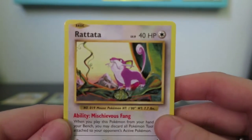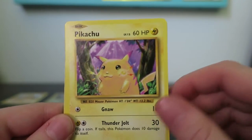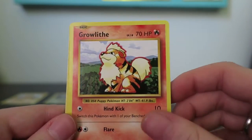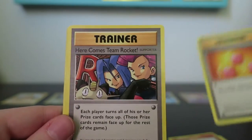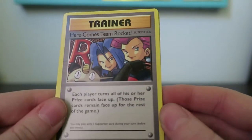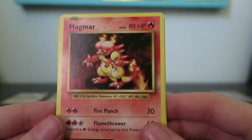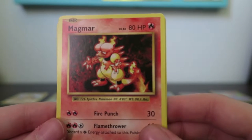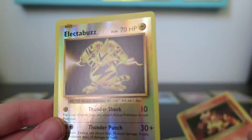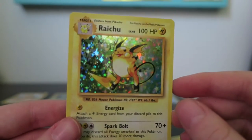We start off with a Rattata, Charmander, Psychic Energy, the fat chubby Pikachu, Growlithe, Revive — here comes Team Rocket — and a Seeker Rare, number 113 out of 108. For some reason the Secret Rares are in the Uncommon slot instead of the Rare slot, which is really weird. A Magmar, Reverse Electabuzz, and a Rare Holo Raichu.